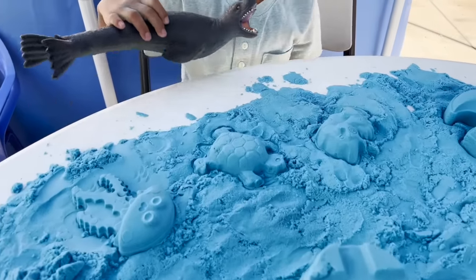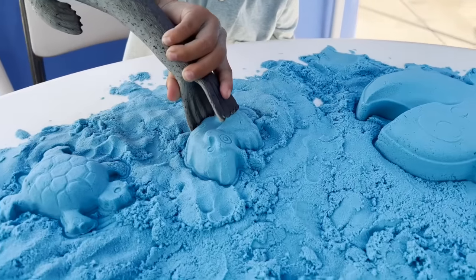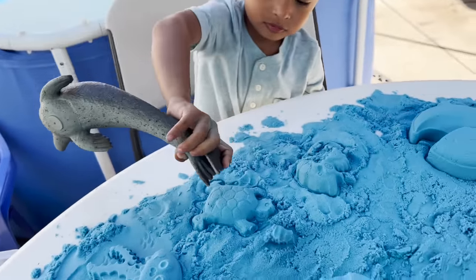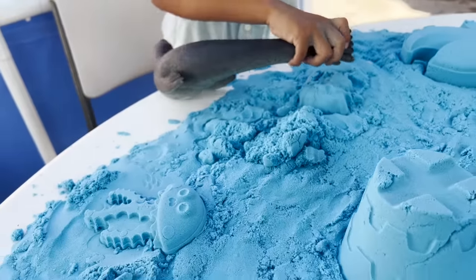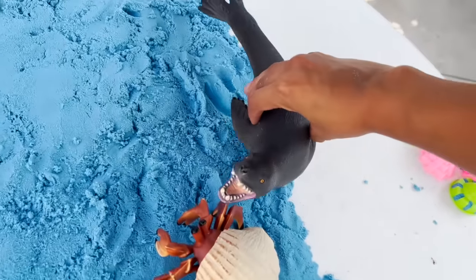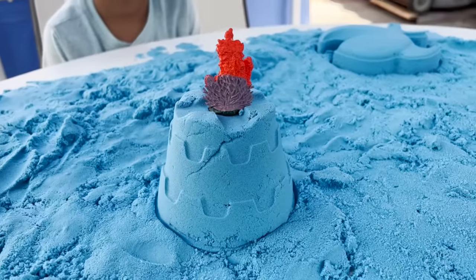We have a big sea dog. Oh no, those sea dogs are very dangerous. Noooo! Our seahorse and our turtle. Noooo! I hope he doesn't get the jellyfish. We have a coral reef on top of our sandcastle.